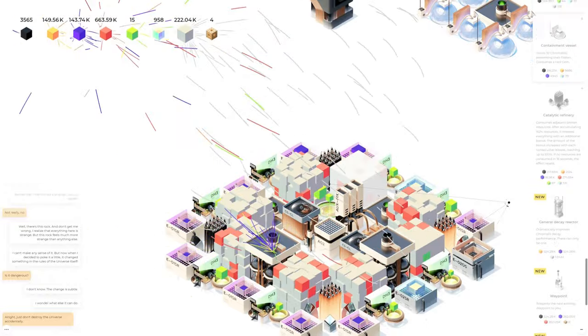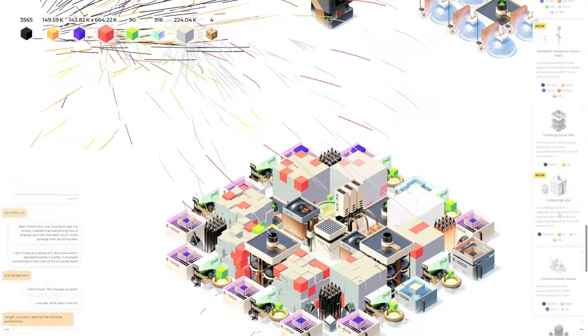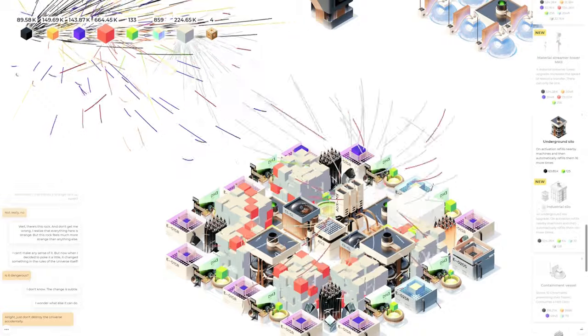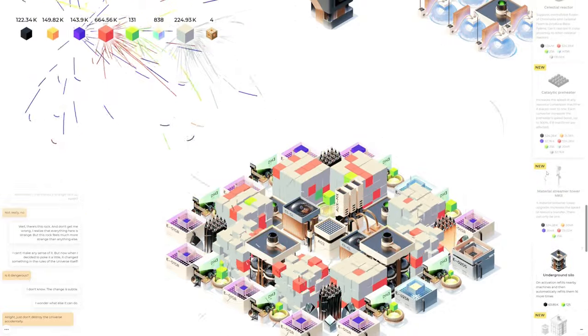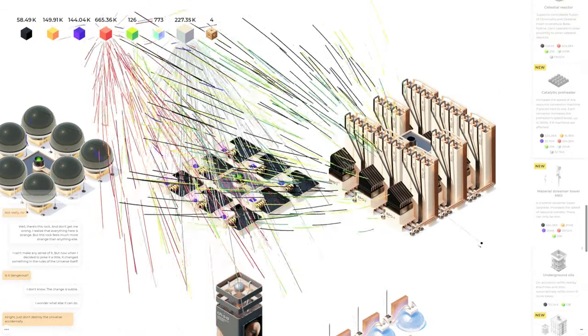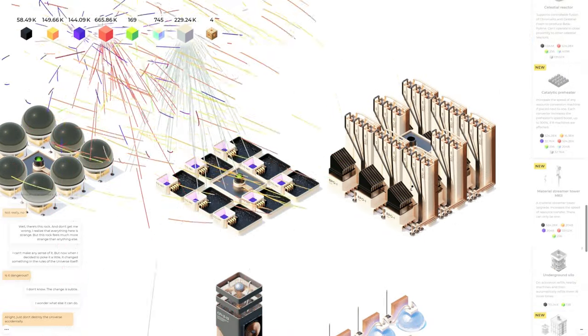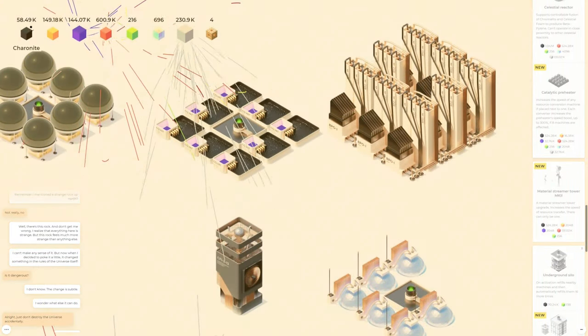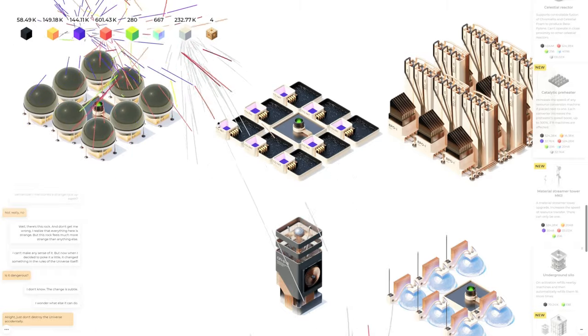General decay reactor dramatically improves chromolyte decay performance — there can only be one, so that's just a single one-off tower. But we have industrial silo which does 64 automatic refreshes, which is super cool. Let's actually get this underground silo going up here so we can get these towers going because I need so much more of this chronite.